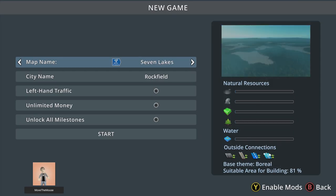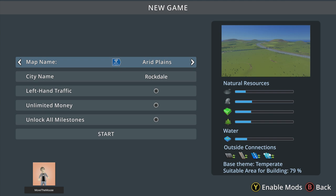The map that I had my eye on was Arid Plains. I loaded up a bunch of the maps and I think I want to build something here. We'll just keep the default Rockdale name. Playing no cheats, all legit.